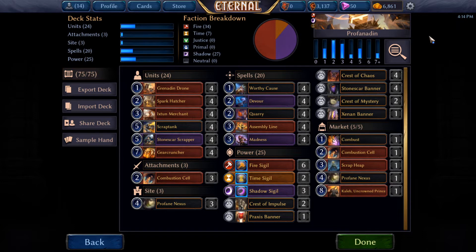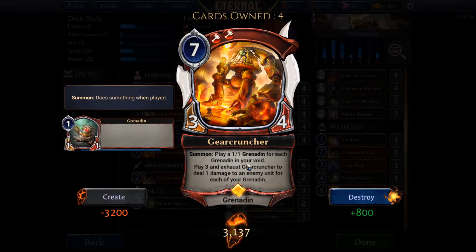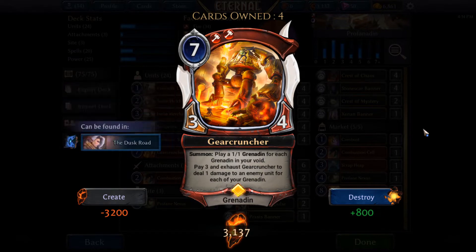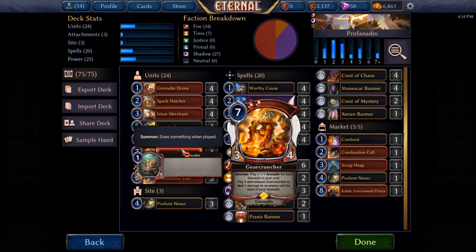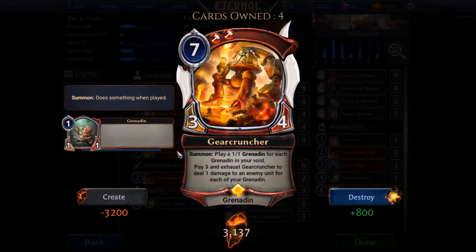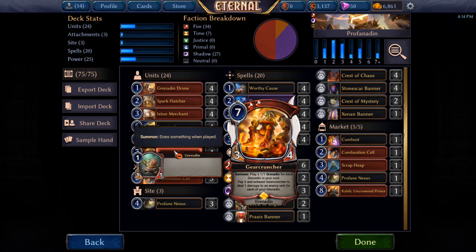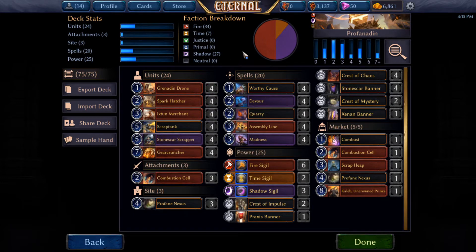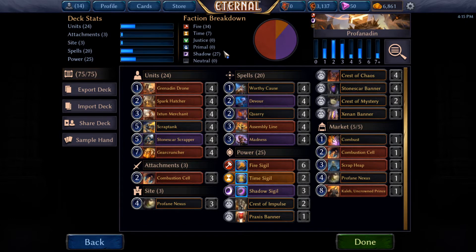The main idea is Gear Cruncher is whack. Basically, for every Grenadine you have in your void, you get to play a 1/1 Grenadine when it comes into play. Generally, you pay it for seven and fill your entire board — you get 11 extra Grenadines on top of the Gear Cruncher, which is actually nuts. It doesn't sound like a lot — you're like 'oh it's just 1/1s' — but it's really gross. If you've played this deck, you realize that's an incredible amount of value, especially when you have ways to sacrifice them. You get the advantage of early sacrifices to power up Gear Cruncher, and then once it's been played you can use sacrifice engines to keep the value engine running. Gear Cruncher itself can exhaust and nuke things from orbit.